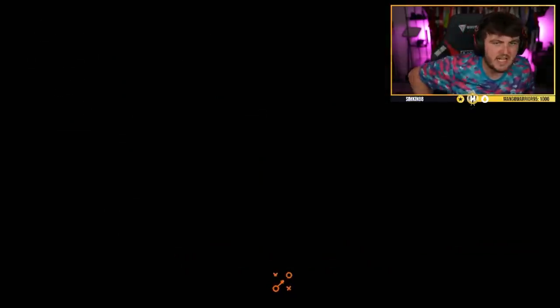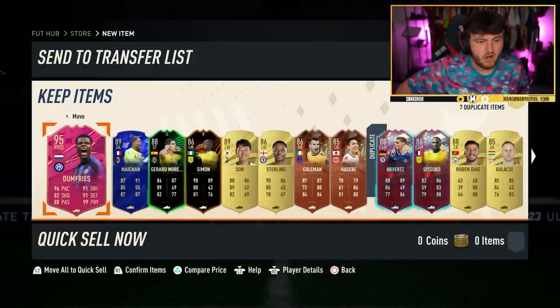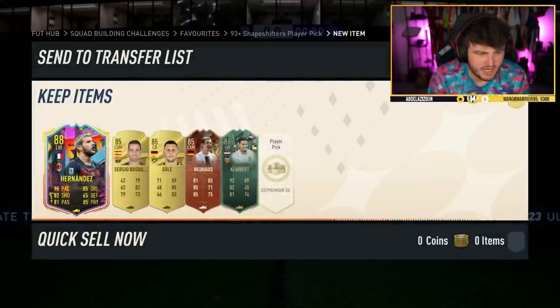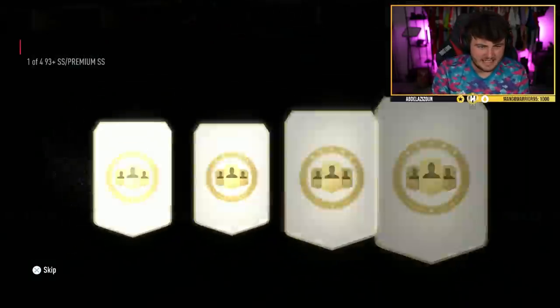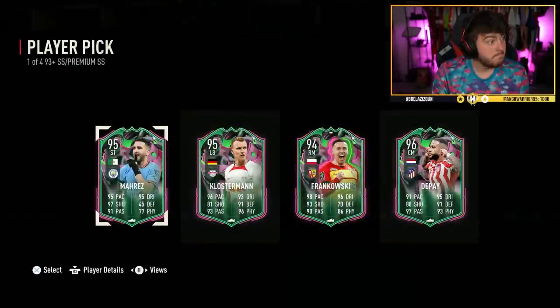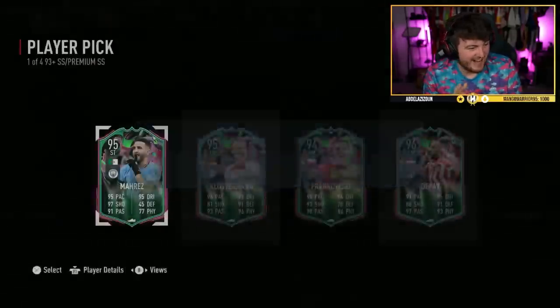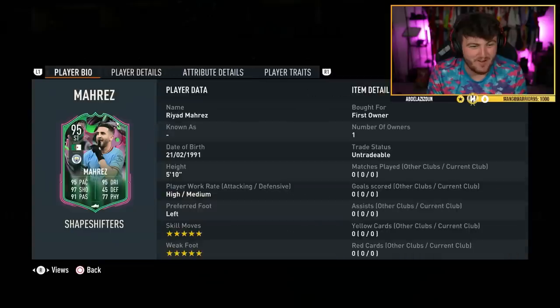Two more super premium packs on my second account — if I get Messi or Yaya Touré on this account I'll be happy. Denzel Dumfries — we'll take that, solid, not bad. Good fodder. I've chucked the duplicates into the 93-plus Shapeshifter player pick. EA — Bruno Fernandes, Anthony Martial, one of those two please. Okay, it's the wrong Manchester club but I'll happily take that. Riyad Mahrez any day of the week — five-star five-star Shapeshifter Riyad Mahrez, that is fantastic!